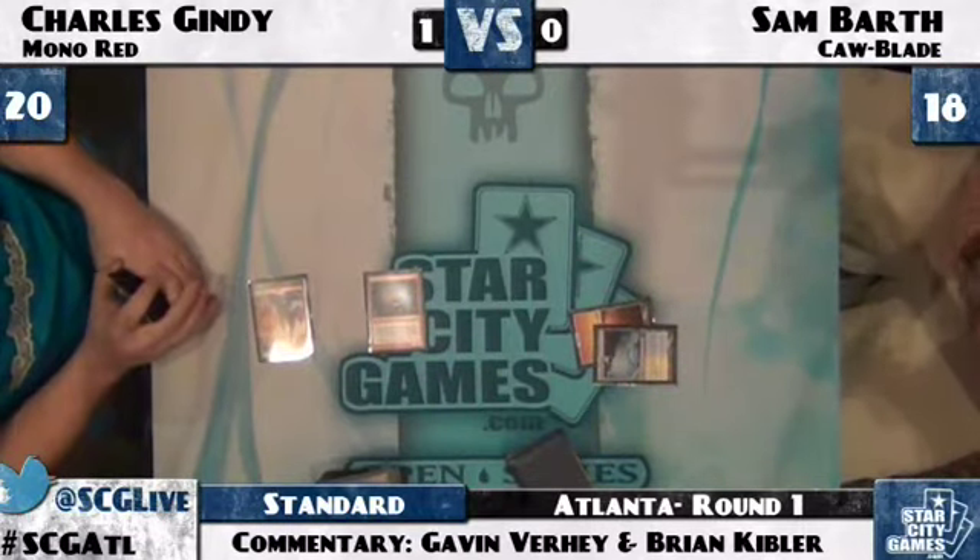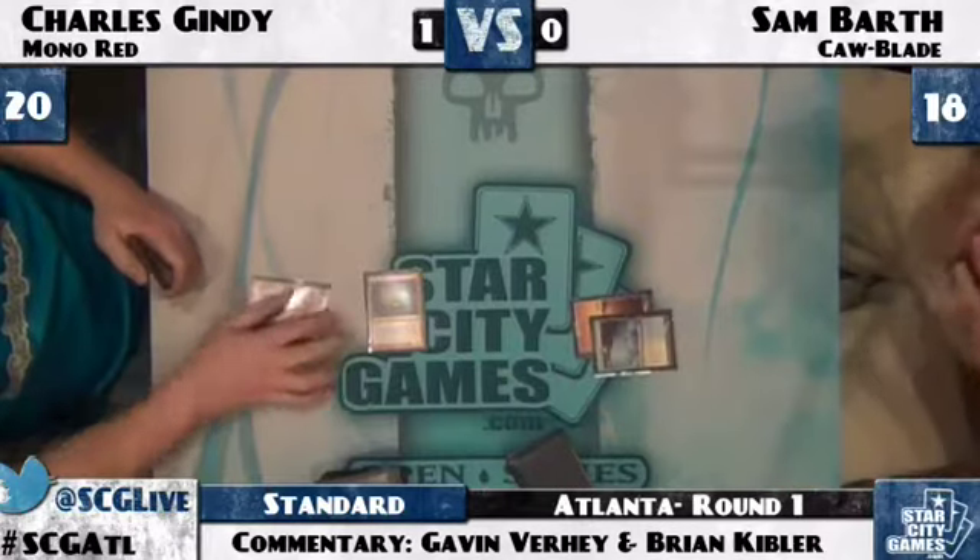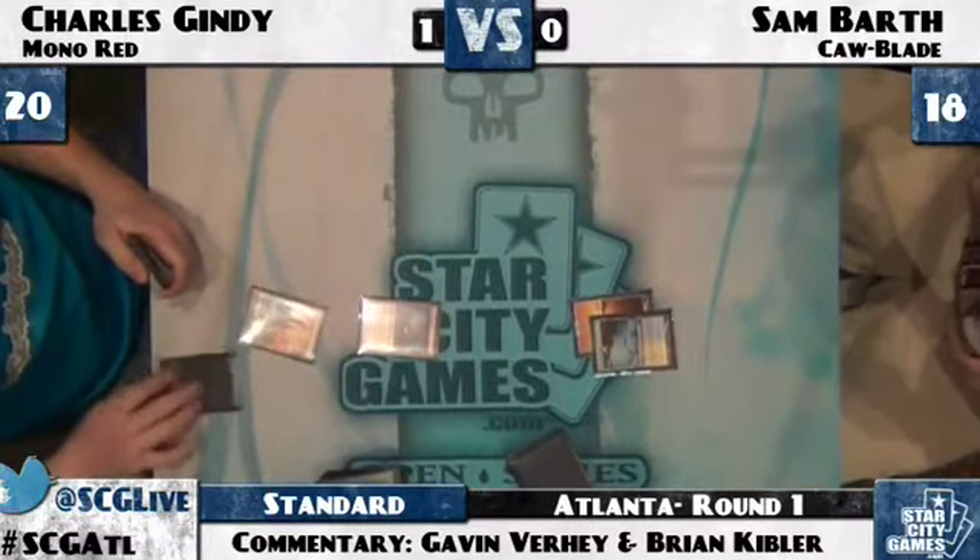No Mental Misstep from Sam, so the Goblin Guide comes down and gives Sam a land. Let's see if Sam has the turn two Squadron Hawk here. The cards you're looking for in your hand in this matchup if you're the Cawblade player are Timely Reinforcements, Mental Misstep, maybe a removal spell, Squadron Hawk — so you probably kept a hand with Timely Reinforcements in it. It's mostly Timely Reinforcements — that's the most important card.